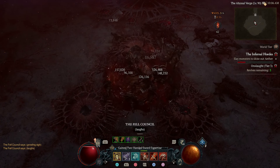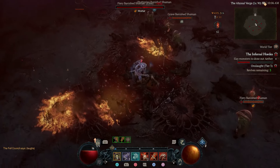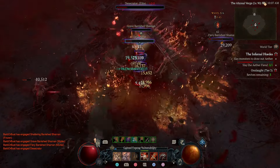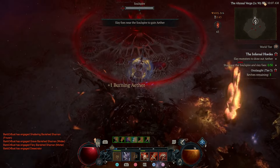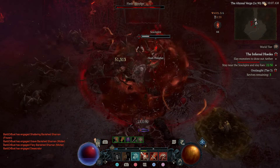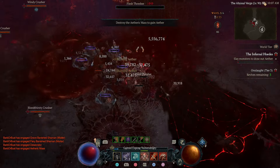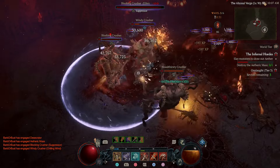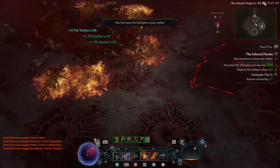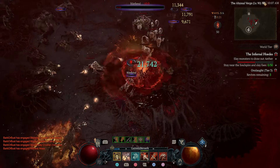Bring them in, rupture, dead. So if you're going to play Rend, I would suggest definitely getting a Ring of the Ravenous, and if you want to play almost mono rupture, you're going to need a Fields of Crimson. I'm actually quite surprised how good the Fields of Crimson is.